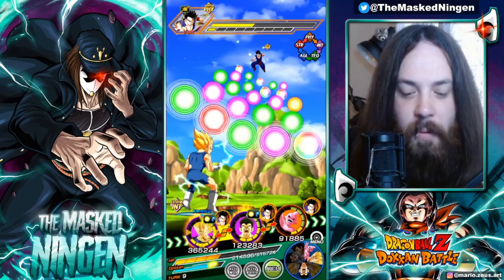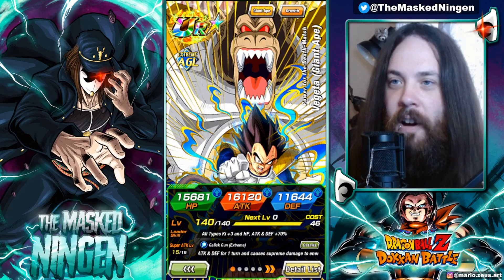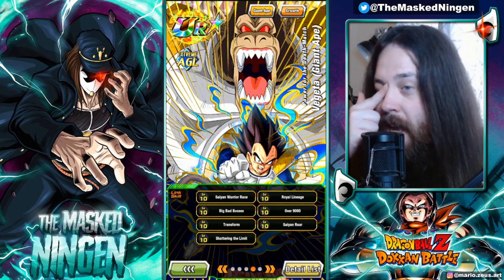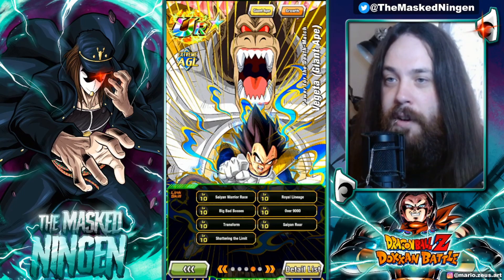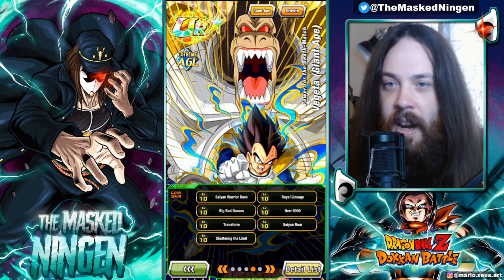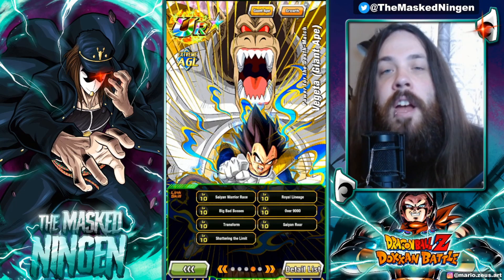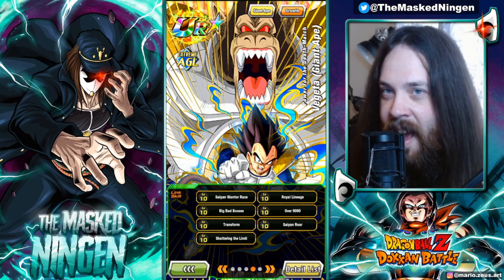I think we'll leave it there. The AGL Great Ape Vegeta is definitely not a terrible card, but not the best card you could bring on the team, especially because of his weird link situation. We were able to get some impressive numbers out of him though. He'd probably do okay in one of the harder Infinite Dragon Ball History stages, but I definitely wouldn't bring him into the hardest events in the game. Let me know what you guys think of him down in the comments. Smash that like button, subscribe if you're new, check out the links below for the Discord and merch store, and I'll see you all again soon.